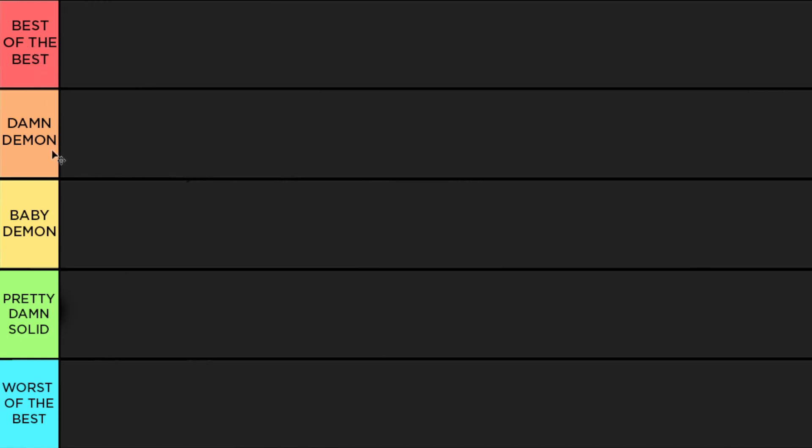We have the best of the best, the damn demon, the baby demon, the pretty decent, and the worst of the best tiers. For the worst of the best tier, we only have one card and that's dark matter Russell Westbrook. He's just kind of there — beta jumper, decent dribble style, normal timing on the jumper. He's just not really one of those insane cards, so it's unfortunate but it is what it is.